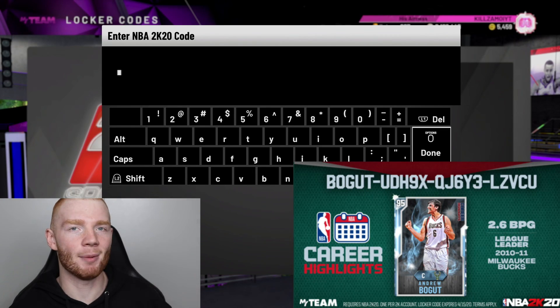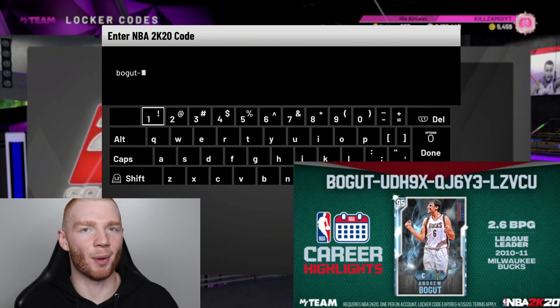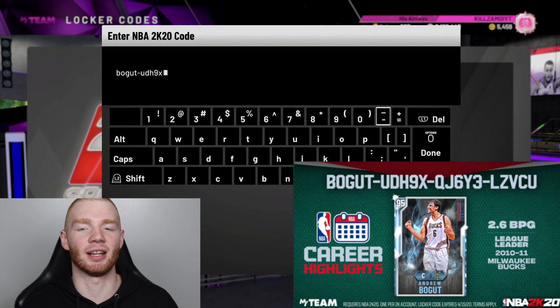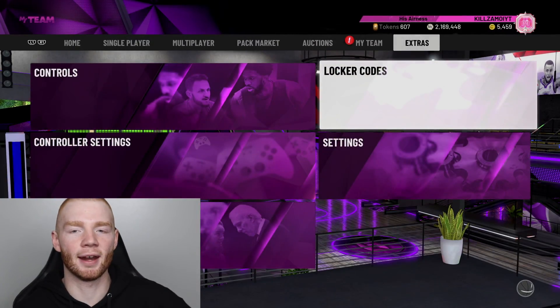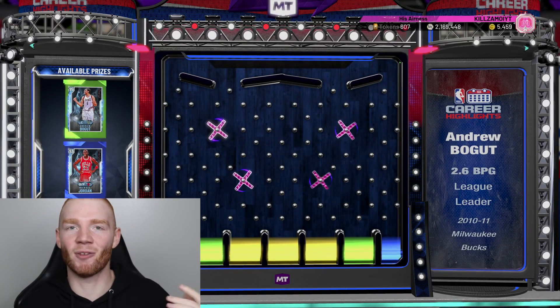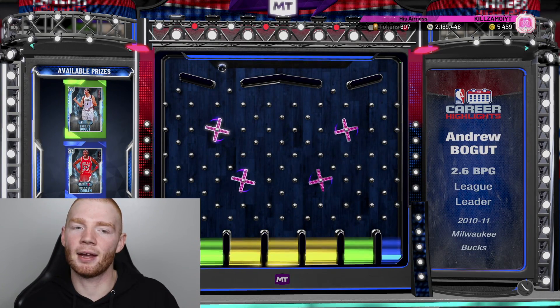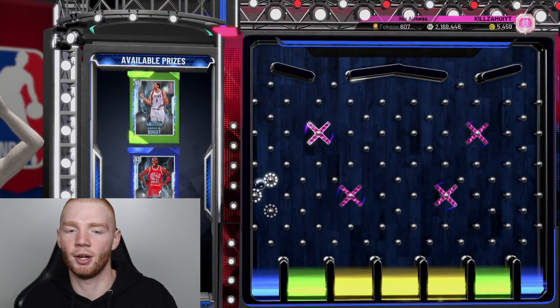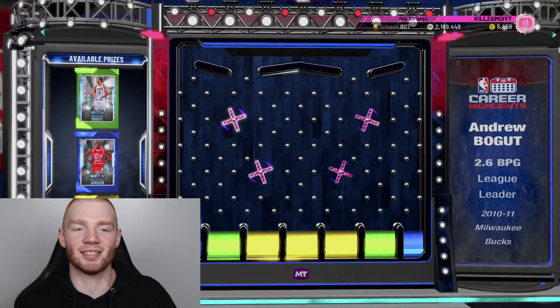This next code is probably one you've seen because it's for a free diamond player. The other day they brought out a locker code for diamond Michael Jordan, and this one goes along with that — it's a diamond Andrew Bogut. It's a very weird code so you'll want to pause: QJ6Y3-LZVCU. The board is actually pretty good because the worst thing you can get is tokens, and I need one of these new cards to add to my collection while trying to get Anthony Davis. We aim for the green and drop it — we get a new player and it's actually Michael Jordan. I don't have this MJ, so a free diamond Michael Jordan — can't complain with that.